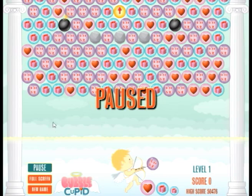The bubbles kind of descend slowly at first, and for each level, you're trying to knock off this level-up bubble to get to the next level.